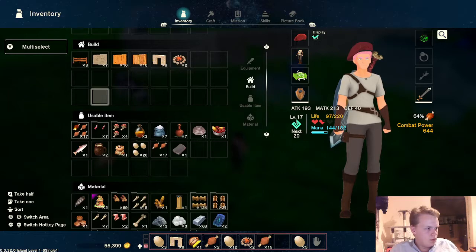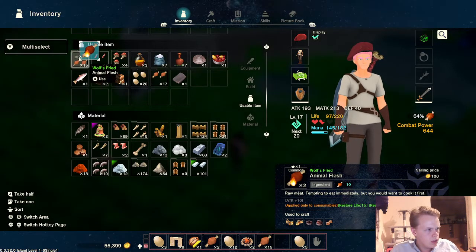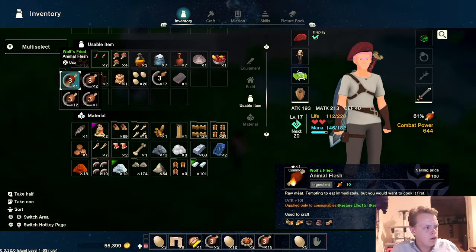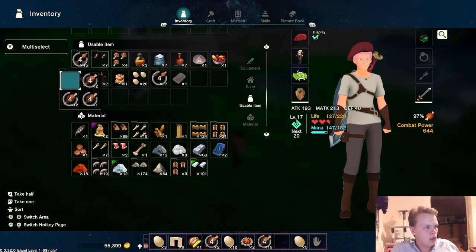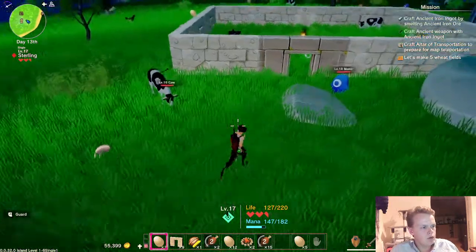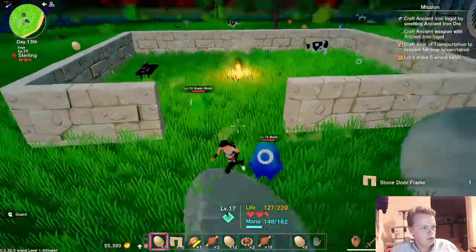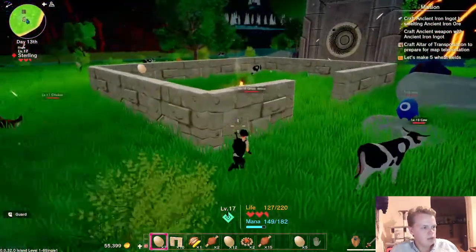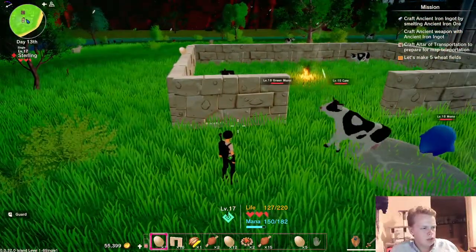Do we have any cooked food? Because I need to have some to eat here. I have made all that raw stuff as well. Eat that. So, that's all the cooked stuff done, but we do have a furnace there. If I was to set that up, would it be a case of me having to do steps up to it? Maybe.